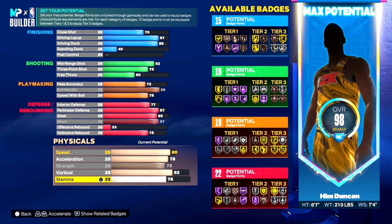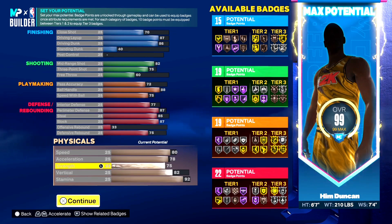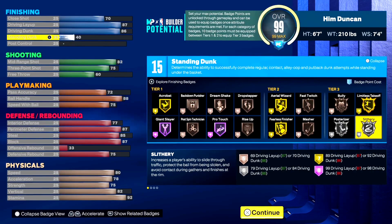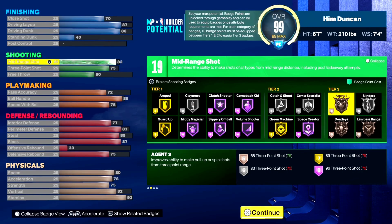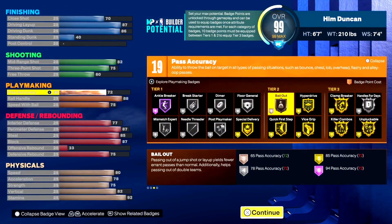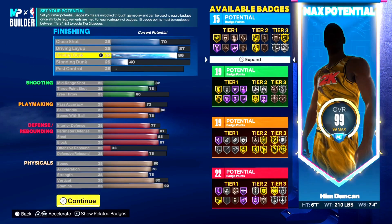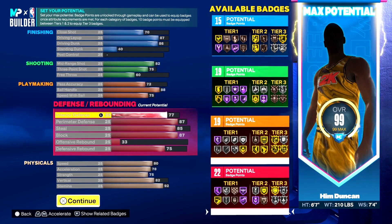Stamina all the way up to 92. So that's 15 finishing, 19 shooting, 19 playmaking, and 22 defensive. As a 6-7 point guard you get the full extra badge points. You can throw those in playmaking, or in the finishing category to get gold Slithery, or in shooting to get more shooting badges like Catch-and-Shoot 3's. Personally, I would throw the extra badges into shooting or finishing — those are the two categories I'd prioritize.